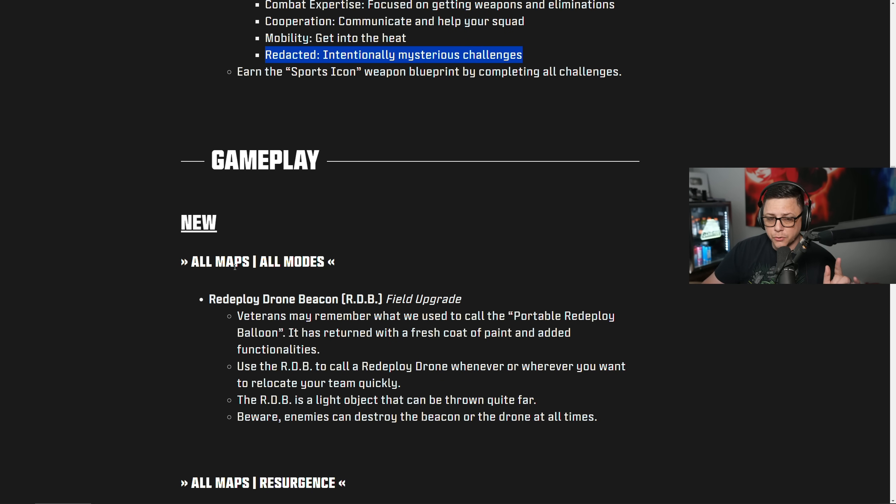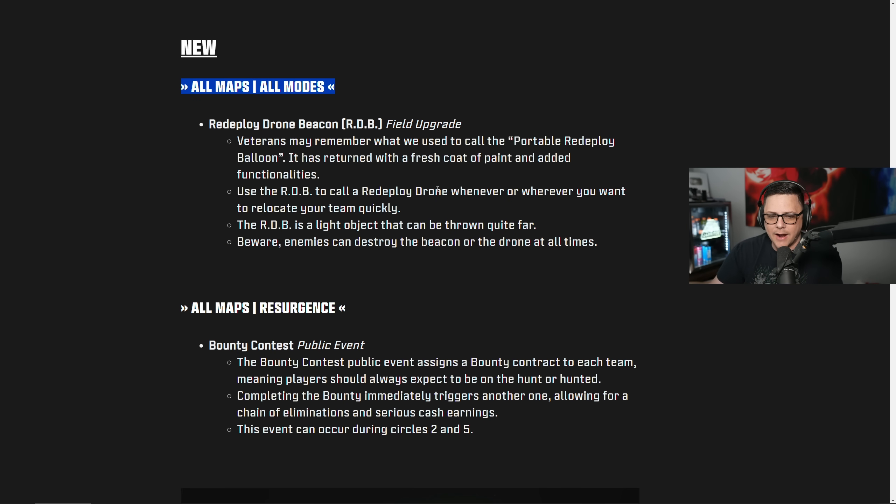This is going to be new for all maps and all modes — we get the redeploy drone beacon. This is kind of like the deployable balloon we had in Warzone 1, but I think this one's going to be able to move a lot faster. When you throw it, the range at which you can throw it is much further — so if you're sprinting, you can throw it ahead of you, it'll come out, and then you go up the drone. That'll be for all modes including ranked, which means it'll apply to the World Series of Warzone, resurgence, and big map.